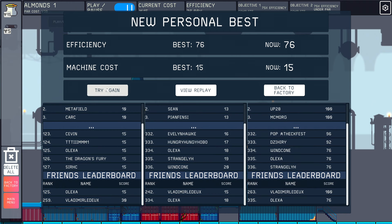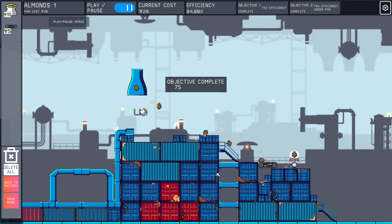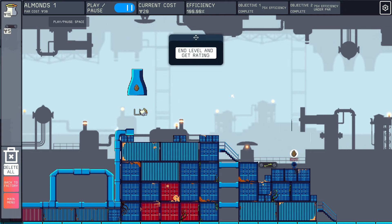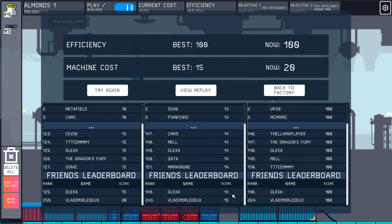We can make this 100% efficient by adding a conveyor belt that goes right here — there's no doubt in my mind this is gonna get those almonds to the finish line with 100% efficiency at a cost of 20. I like the idea of doing it in five less dollars, but 100% efficiency is kind of cool. That puts me slightly better than Vlad on this one — I'm just gonna be competing against Vlad this entire time!